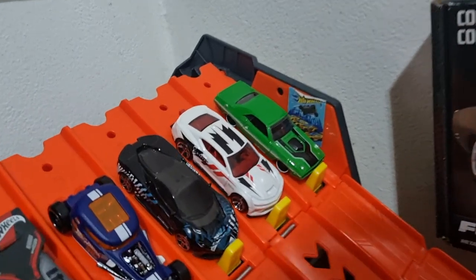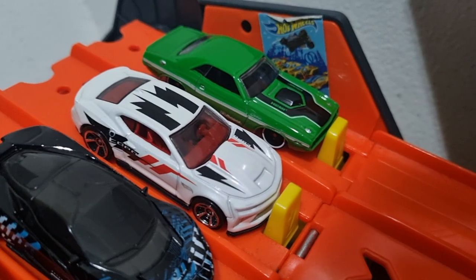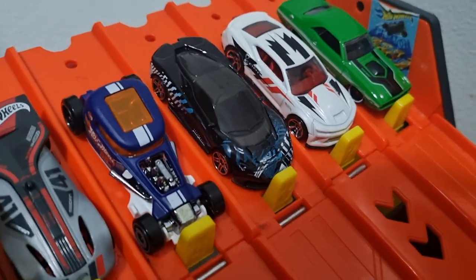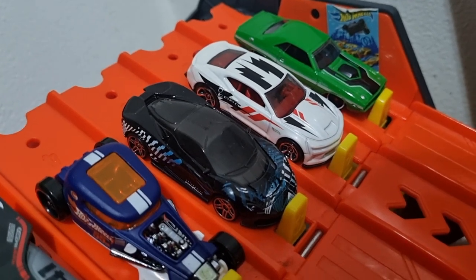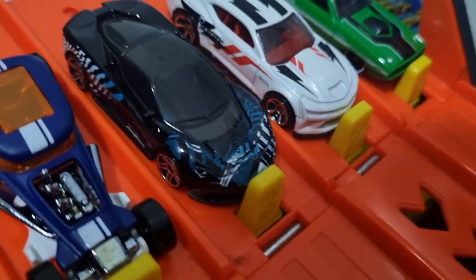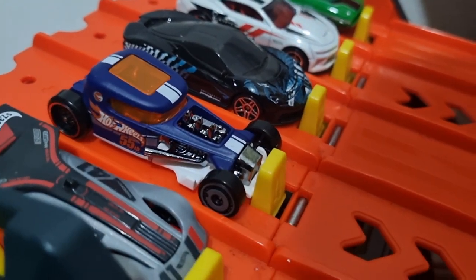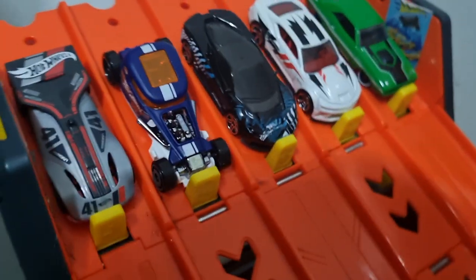Lane two, we got the 17 Copo Camaro. I've already showcased him. He is a hot, hot vehicle. Lane three — and it's mine by the way — this one's Toby's. It's the Pininfarina Batista. It is a hot-looking exotic. Lane four, we've got Mod Rod in the Hot Wheels Racing Trim. This looks very classy in this colouring. This livery is beautiful.